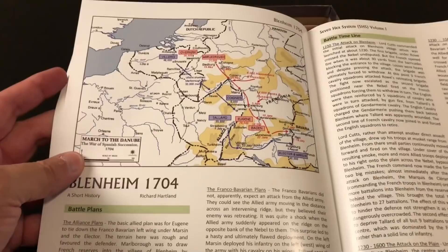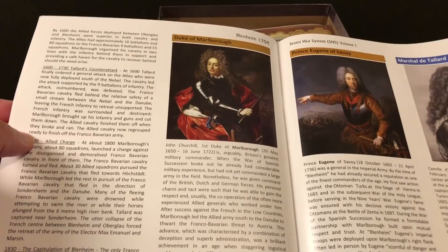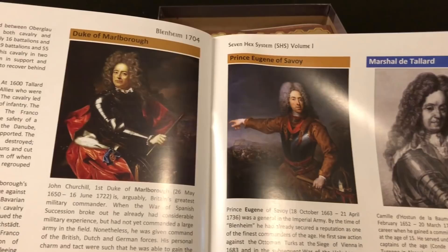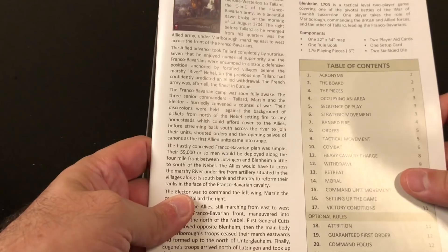There are more full-color examples of play. Then we have a historical narrative by Richard Hartland about the Battle of Blenheim, with a nice map. We also see several of the commanding generals: the Duke of Marlborough, Prince Eugene of Savoy, Marshal de Tallard, and in the back you have Marshal de Marsin and the Elector of Bavaria.